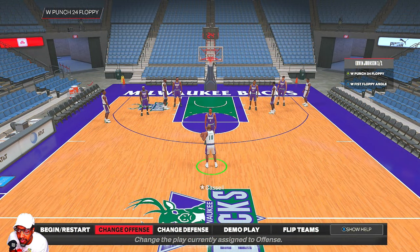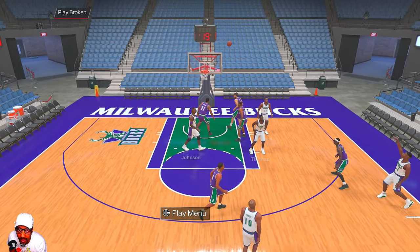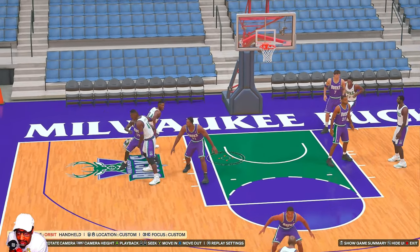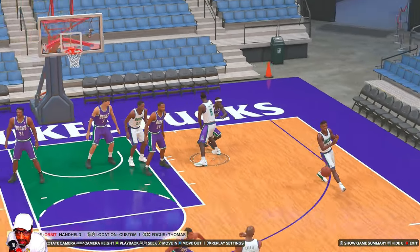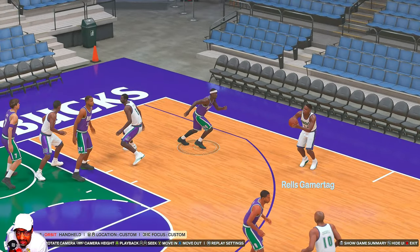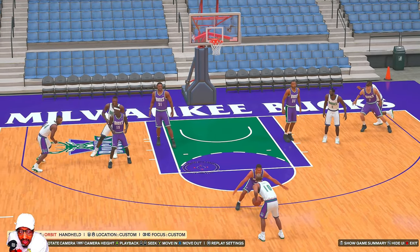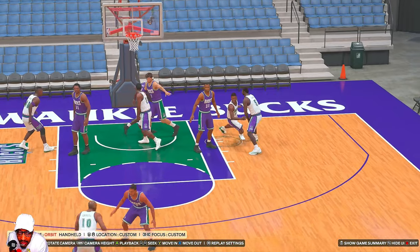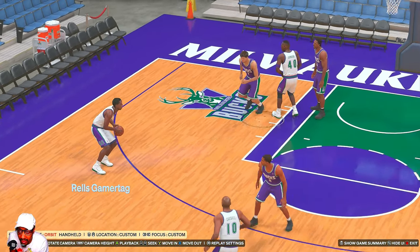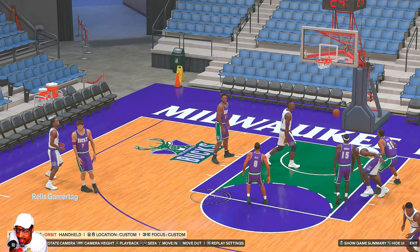Next we got W Punch 24 Floppy — a post play, but you can use it to get some wing threes. Ray gets three screens — from Redd, then from Tim Thomas — and comes out to the wing. You want to be on time with passes; I probably could have thrown it a little earlier, but there's still enough space for a shooter like Ray and I knock down the three. Ervin Johnson also screens for Michael Redd, who comes out to the wing. The play is designed to give him the ball in the post, but if you're open you can take the shot.